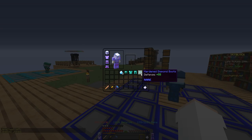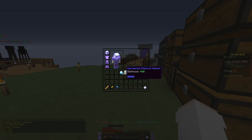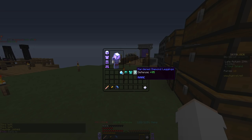So the total amount of diamonds you're actually going to need is 3,840 — I recalculated it for you guys since I messed up on my original number. So this armor: the helmet has 60 defense, the chest plate has a whopping 120, leggings have 95, and the boots have 55.